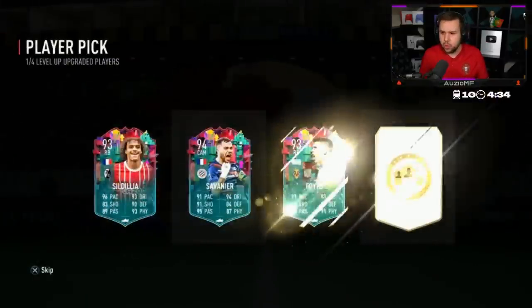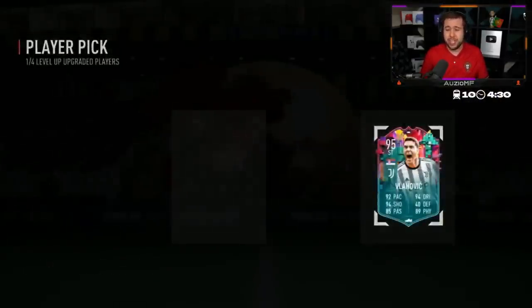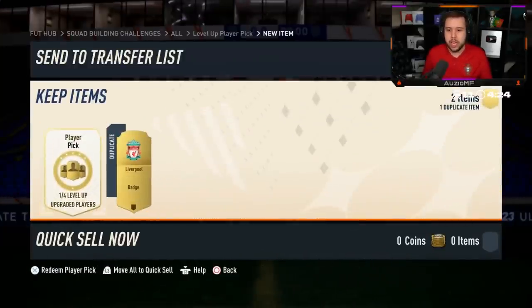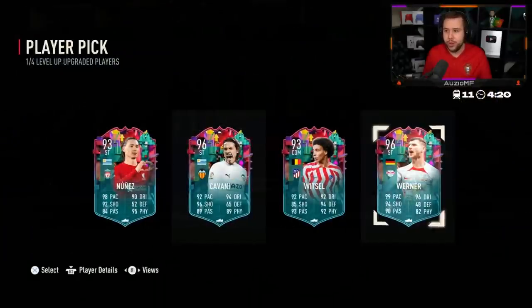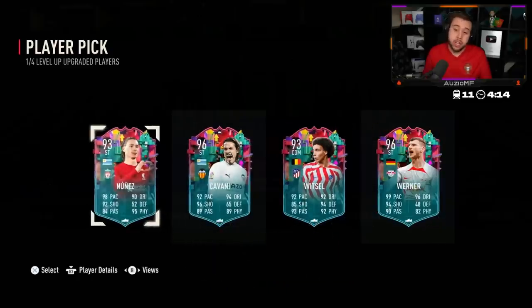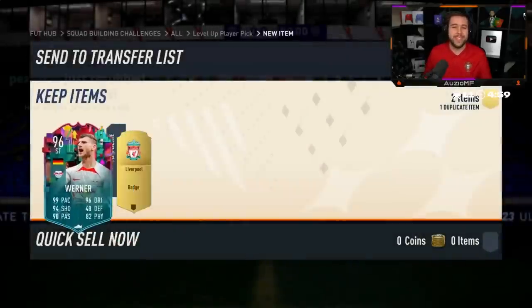Vlahovic again - that's twice now we've seen him. 97 for a center back who is like top three in this game, so getting him would be crazy. Good luck in your Level Up Player Pick. We end up getting Darwin Nunez, Timo Verna, Cavani. He did put a Liverpool badge next to the player pick - you got yourself a Liverpool player. He goes for Timo.